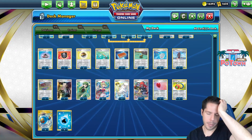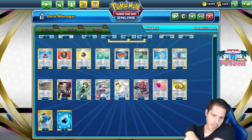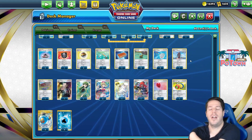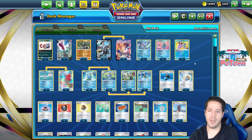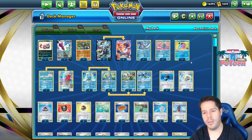Outside of that, we have Melony to help power up, Irida to help set up by finding water-type Pokémon and other search cards — it finds energy, tech cards, and recovery cards. We have Cheryl to tank a hit and heal with Urshifu, and finally Boss's Orders to chase down specific targets, Training Court to recover energy, and Tower of Waters to freely retreat our Rapid Strike Pokémon.